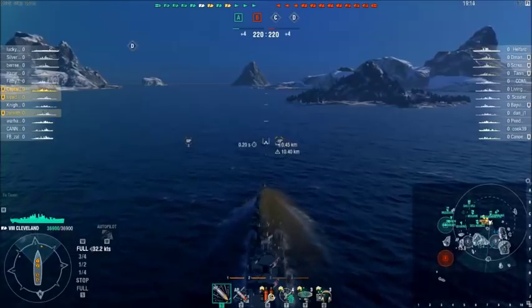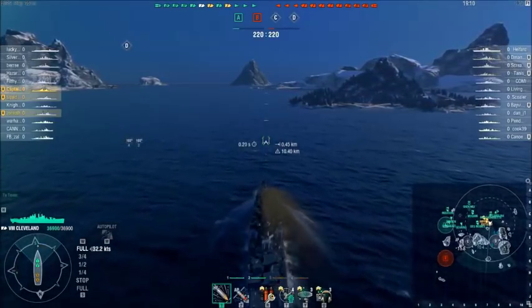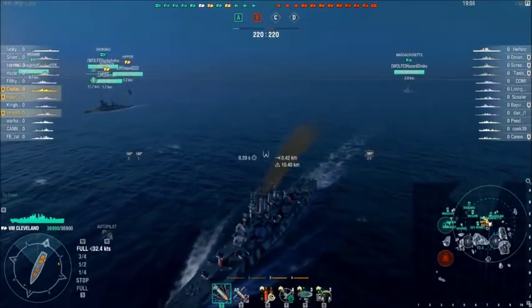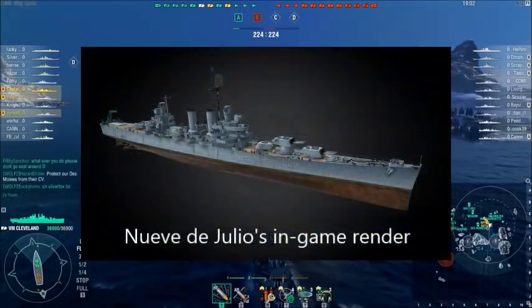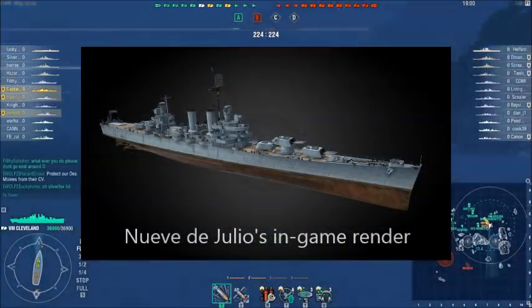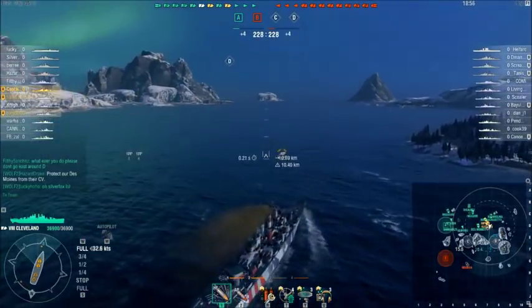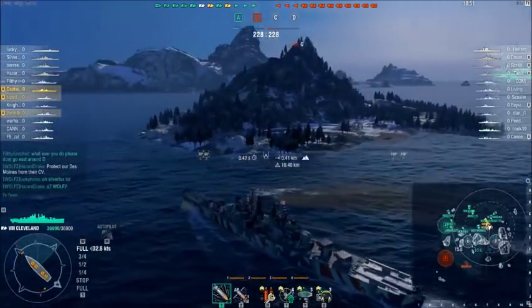Let's start by looking at the first ship we're getting in this new tech tree: the brand new Tier 7 Premium Cruiser from Argentina, the Nueve de Julio. One thing you may well notice about the Nueve de Julio is that it may look rather familiar. In fact, it looks very much like the Helena that we have at Tier 7 in the U.S. light cruiser line, and that's because it is somewhat related to it.